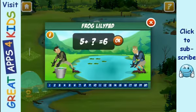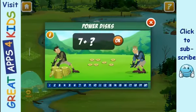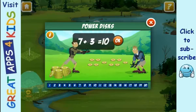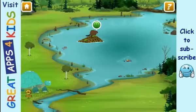A lily pad makes a comfy home for a frog. Comfy lily pad coming up! You got it! Now earn the creature power disc. Activate frog power!